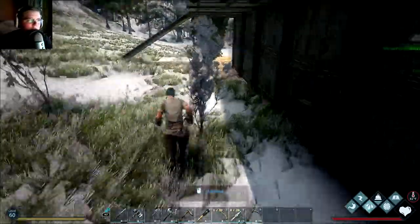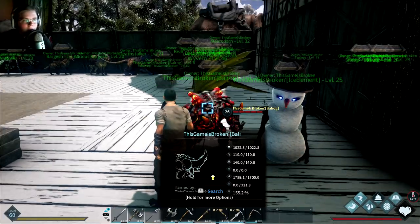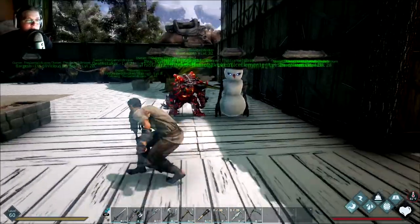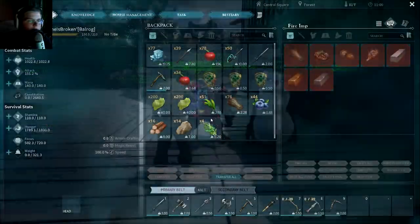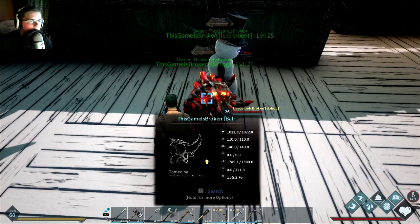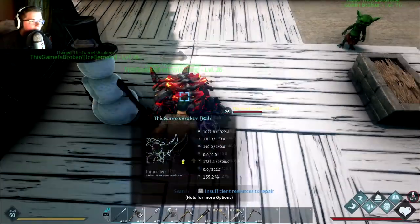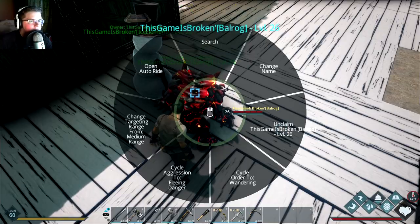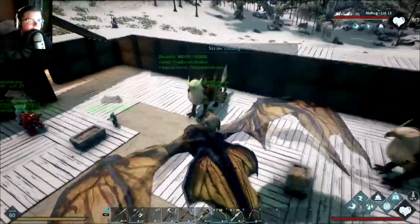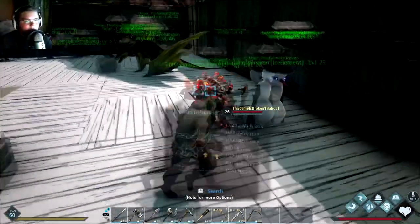I actually already have two imps. Here is a fire imp called a Balrog and an ice imp ice elemental — both have special abilities. I'm pretty sure I could hop inside one of them. There's no saddle on it but I can still ride it, so clearly they haven't fixed that glitch yet, but that's all right.